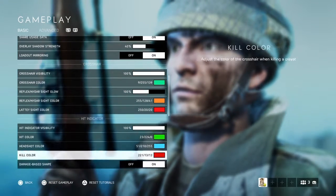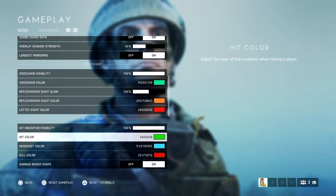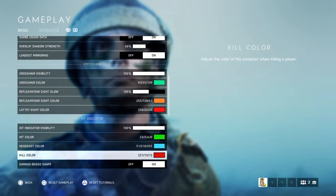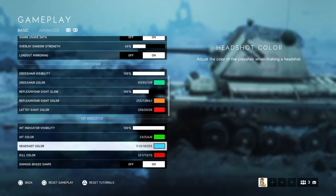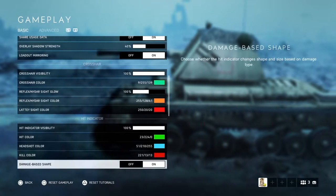For hit colors, I have it set so green means I've hit someone but they're not dead yet — keep shooting. Red means kill, so I can stop and acquire a new target. Blue is for headshots, so I know I'm hitting them in the head.